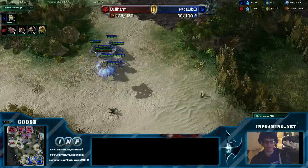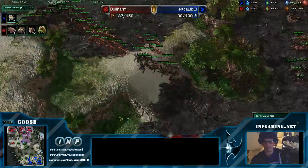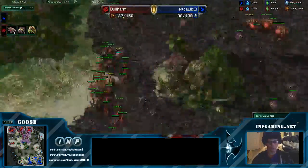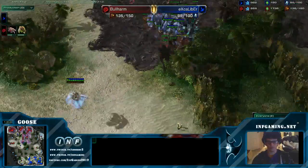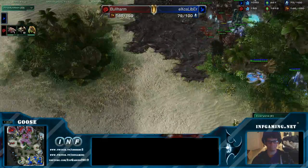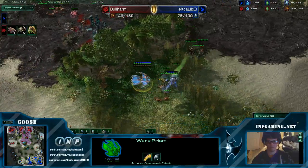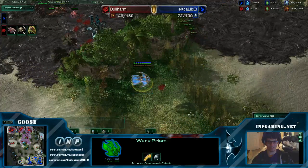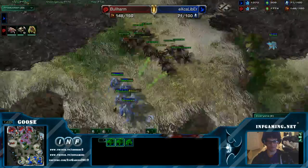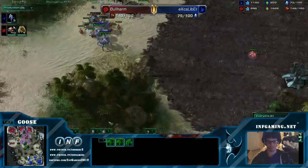Units lost still actually favoring Bullharm. Now it's perfectly tied, but think about the spending. Sending the two immortals down to the natural along with the stalkers. Maybe he's gonna try to take a third behind, but that's not even gonna do anything. You can't just pick it up and take a third when your all-in is done. He's gonna be losing these stalkers — blink is off cooldown, but stopping to shoot there, he's just taking more damage. He's gonna lose all these stalkers, and rebuilding stalkers is so painful.